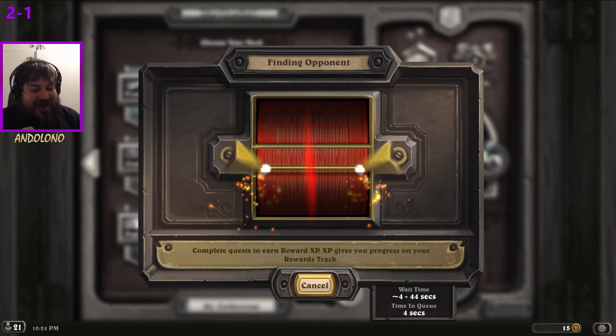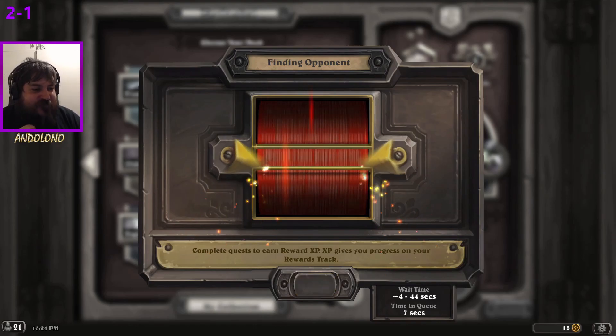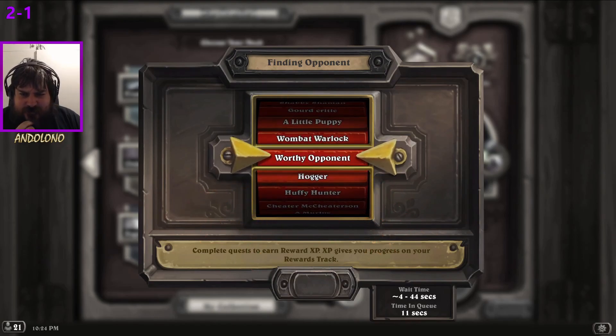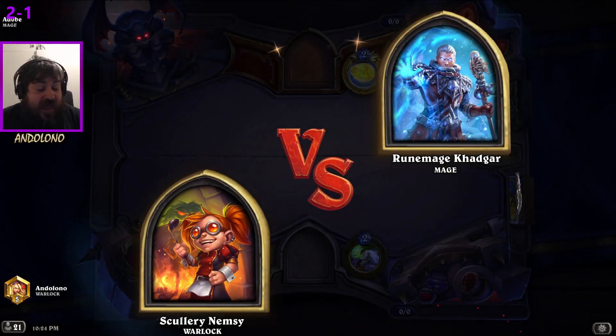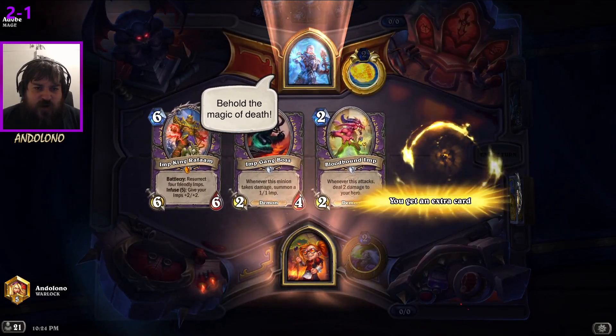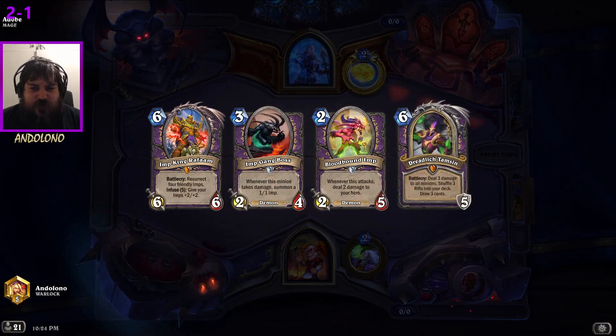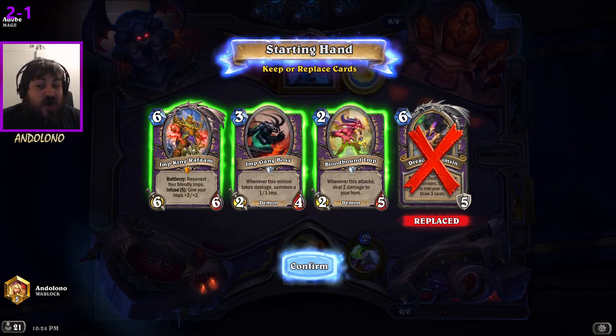It's pretty nice playing super aggro decks because you get through games faster - you don't have to drag to turn five or six if you have a chance of winning or you're just guaranteed to lose. Mage - I feel like we have a chance. They're probably going to be a box deck. Do I keep Refarm? I definitely don't keep both Refarm and Tamsin. I don't think I keep Tamsin honestly - I've considered taking Tamsin out of this deck but I've left it in.